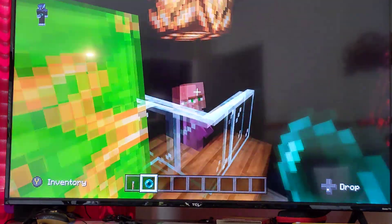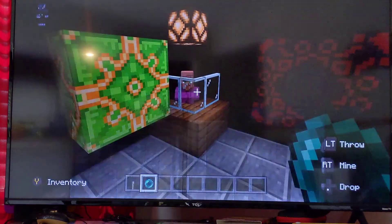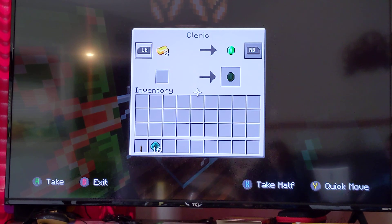This is where a villager works. I could trade him rotten flesh for emeralds, and I could trade him gold for emeralds.